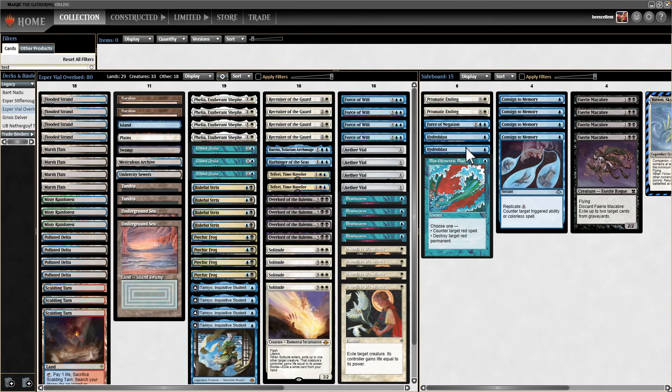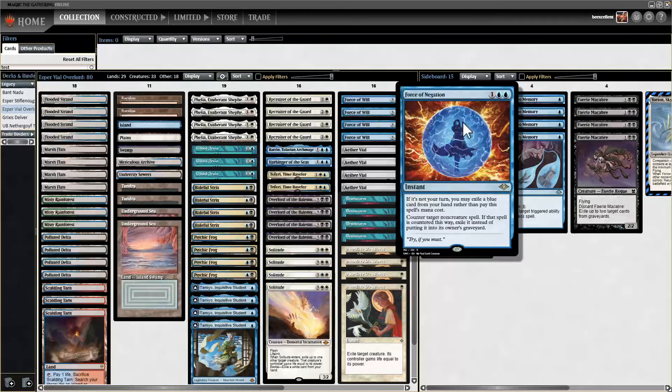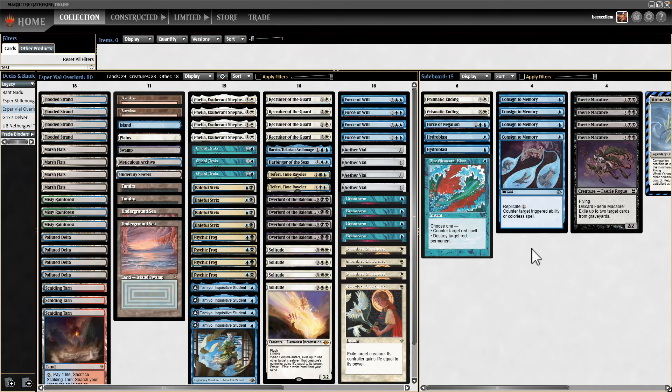That's basically the list. The sideboard guide is available in the description and it's dead simple to sideboard — you're almost always just taking out your Force of Wills and bringing in cards that are better than Force of Will. Or in unfair matchups like Storm, you take out Plows and Solitudes and bring in Consigns. The great thing about this deck is sideboarding is really easy. The challenging thing is nothing else is easy about the deck — it's very difficult to play and I'm sure I'll make lots of play errors. I'd value your insight, so leave a comment with any feedback.